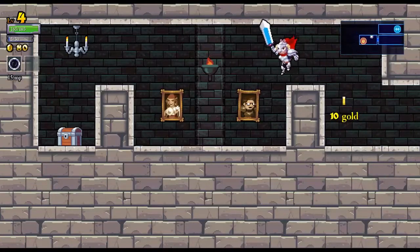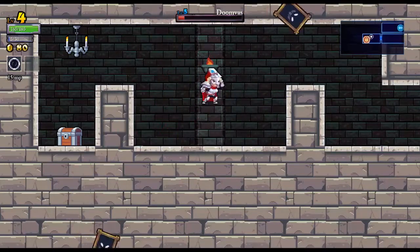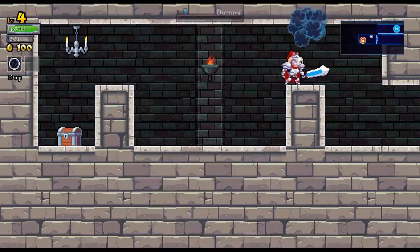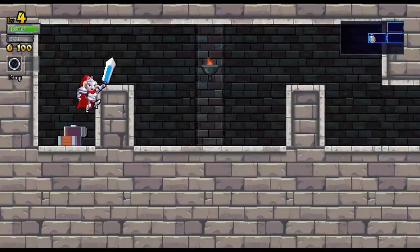These trim chests have a chance of getting you better loot, so you want to get to them and grab them. There we go — we got a blueprint for the Squire Chestplate. Fantastic.